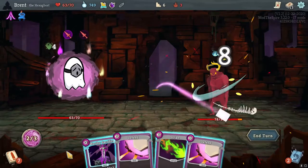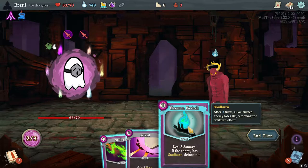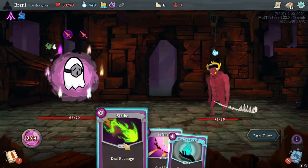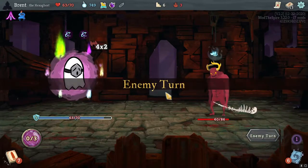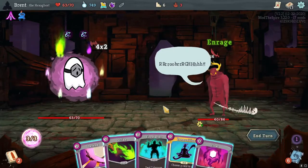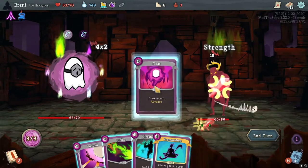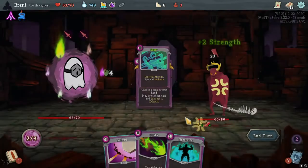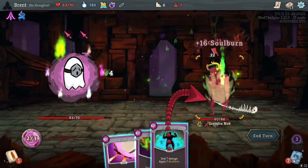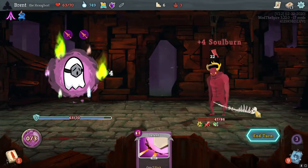Worthy Sacrifice - we're gonna do that on Defend here. If it has Soulburn, detonate - it does not. Actually it does now, but I really don't want to wait three turns. Let's go ahead - got a card, there we go. He is gaining some Strength, but this is going to be the best way to end this fight very quickly - plus that's five block right there.